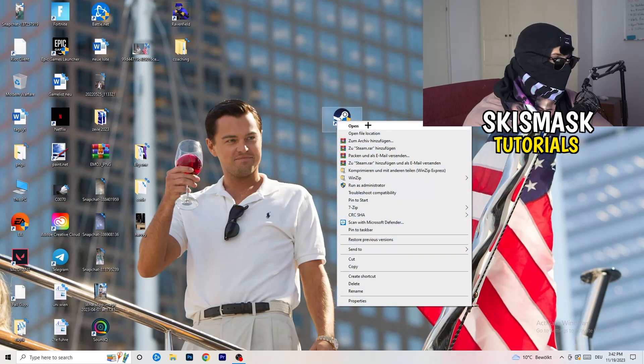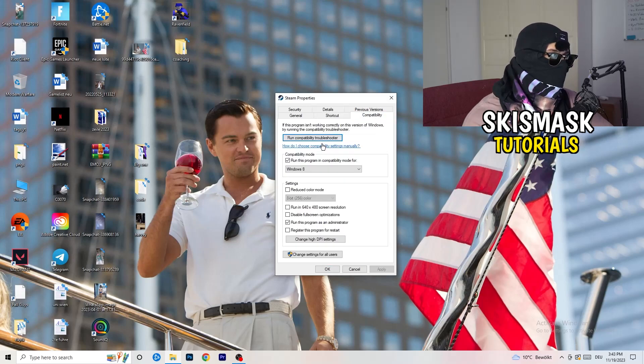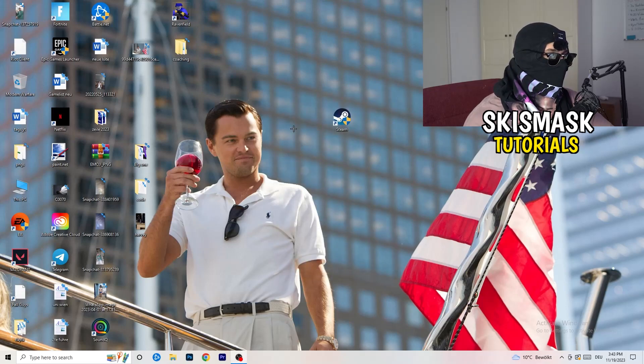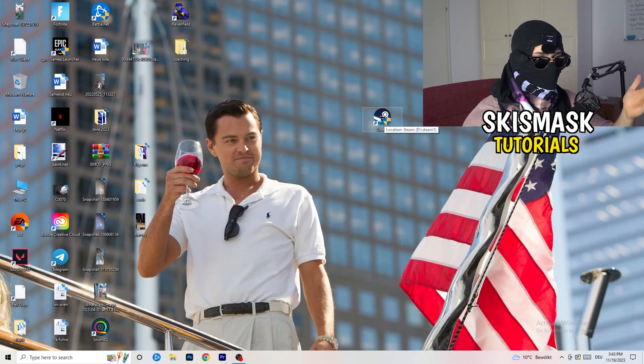Once you're done, close Settings and go to your game launcher — for me that's Steam. Right-click it, go down to Properties. Once Properties opens, click onto Compatibility. Copy these settings: enable Run this program in compatibility mode for — check it and choose the latest Windows version, for me it's Windows 8. Disable Reduced Color Mode, disable Run in 640x480, disable this option, disable Full Screen Optimizations, enable Run this program as an administrator, and disable Register this program for restart. Click Apply and OK. Restart your PC and you'll see the administrator symbol on your launcher. Launch your launcher and launch the game through it. If this doesn't work, do the same compatibility settings on the game executable itself.